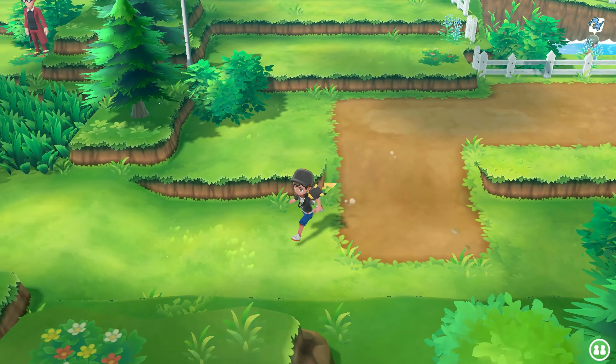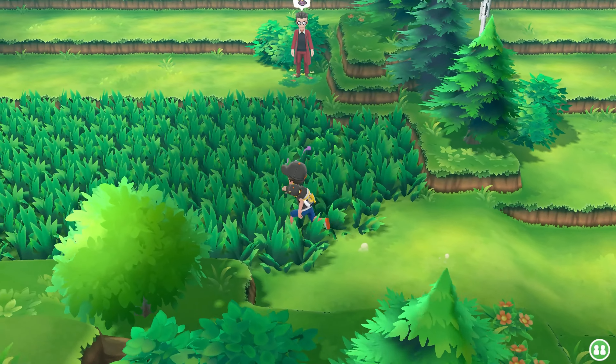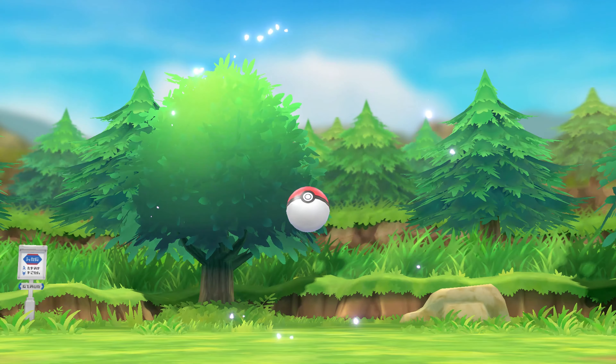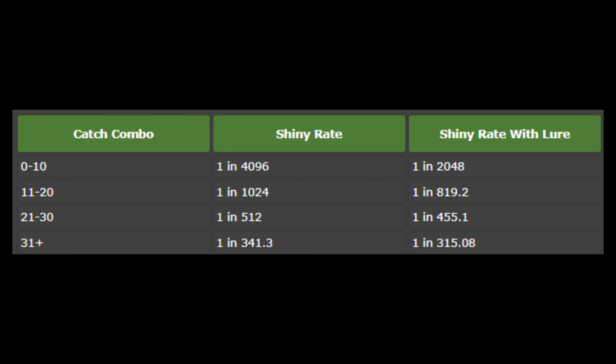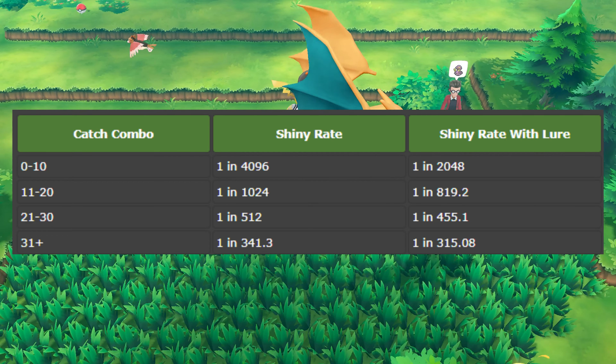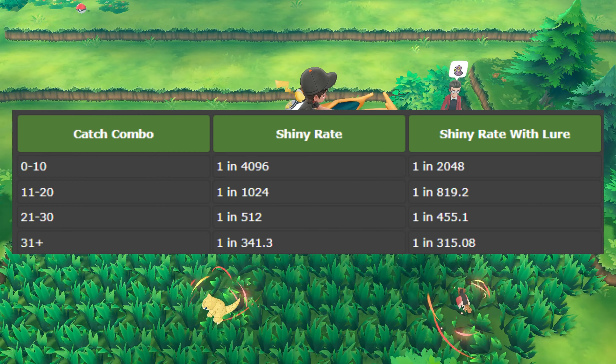This route here has Charmander as a rare spawn. By catching Sandshrew 31 times in this area, the shiny odds for all the Pokemon that can spawn here are increased to 1 in 341. On top of this, by having a lure active, the odds become even better — being 1 in 315.